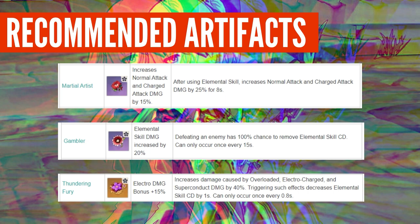Last artifact set is Thundering Fury: 2 pieces gives electro damage bonus plus 15%. 4 pieces increases damage from Overloaded, Electro-Charged, and Superconduct by 40%, and triggering those effects decreases elemental skill cooldown by 1 second — can occur once every 0.8 seconds. If you're going with a support build on Fischl, I think this is her best artifact set since her purpose is to trigger elemental reactions.